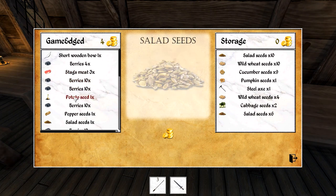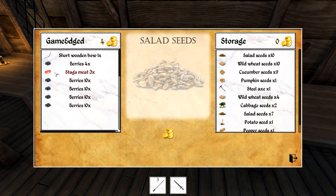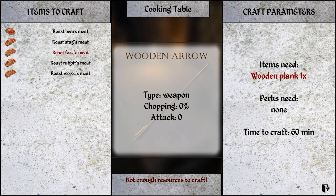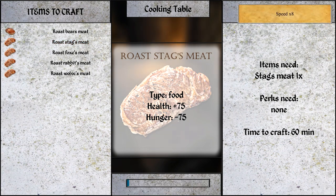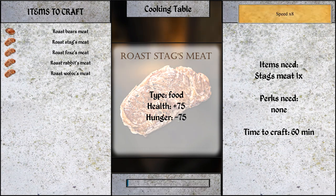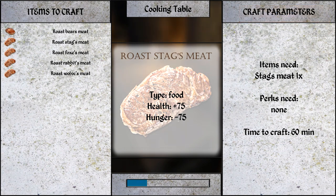Seeds, seeds, seeds. Pepper is kind of smart since we're using stag and some recipes look peppered. Stag meat is going to take 60 minutes to cook — definitely our garden will be ready by then. Speed goes up 8x as it processes. Stag meat takes long, and so does roasted bear. The health and hunger restoration goes up — minus 75 hunger and 75 health. If you get hurt, definitely eat some meat. It's worthwhile getting these done beforehand. We're going to sleep through the night and check the garden afterwards.